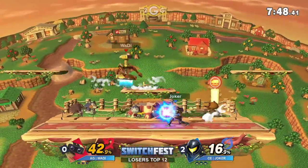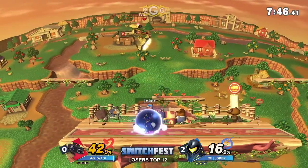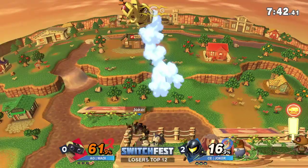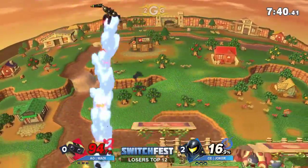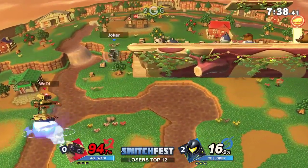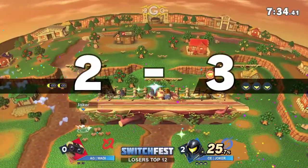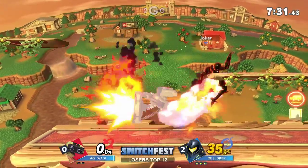We're here in game three — this is do or die for Wadi. Upper-platform extension not available because the gyro was sitting there; nothing really that Joker could do. He didn't want to extend into it — that was very smart. Oh my goodness, that almost worked — and it kind of did. He got the stock anyway, that was sick.